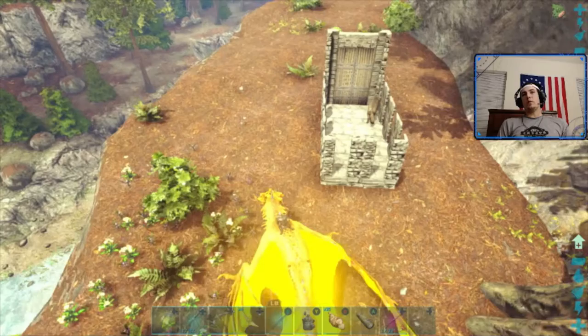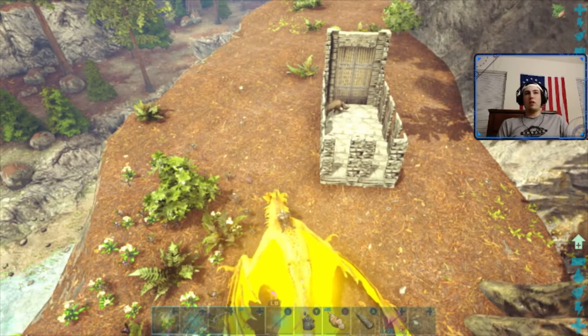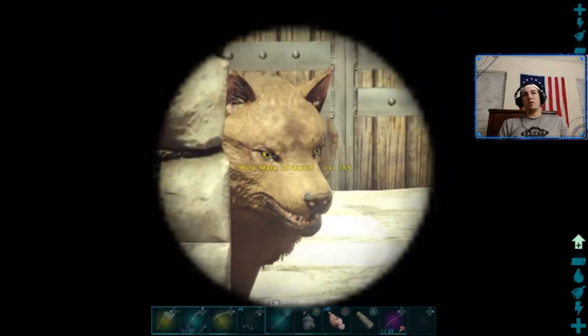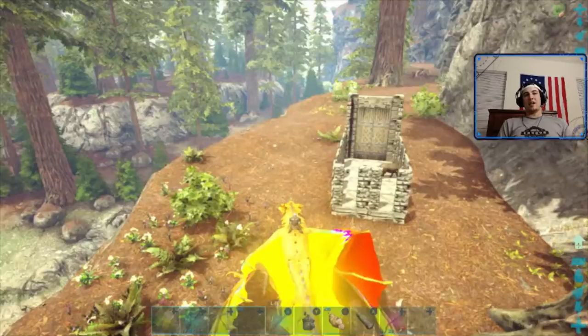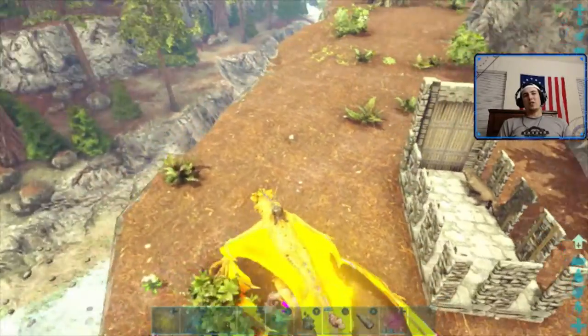So what I've done here is I went ahead and grabbed a direwolf. One that's a good level — it's actually a 145. We'll look at it real quick in the spyglass. It's a male 145 and he's giving us a good little pose. I placed him in this trap that I have built outside my base, which I recommend because it works pretty well for a lot of different tames.